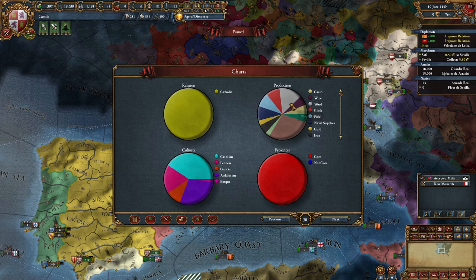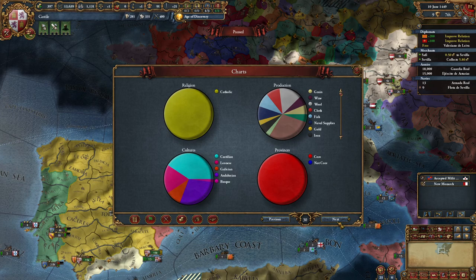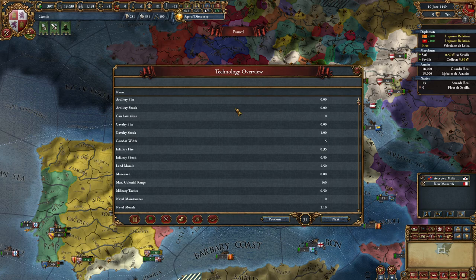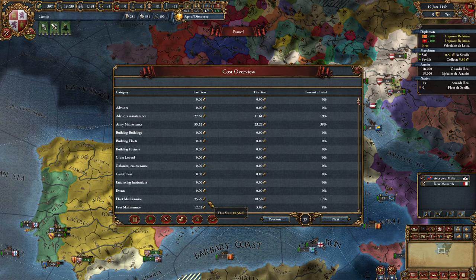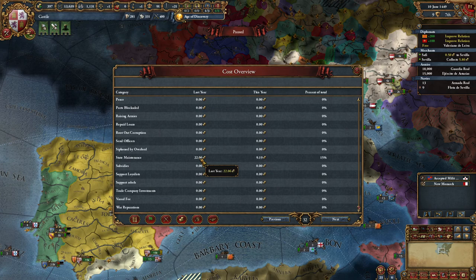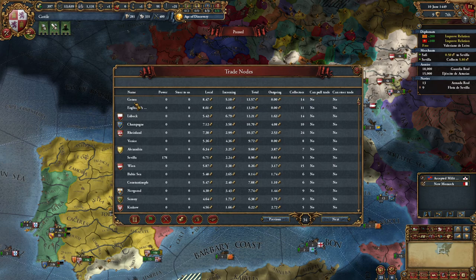The charts show we are 100% Catholic, which trade goods we have in our country, which cultures, and all our provinces are cored - which is good because then we get more taxation, production, manpower, and sailors. Technology overview is not very helpful. You can see what we pay for - maintenance for advisors, army, fleet, forts, and state maintenance. We have no loans.